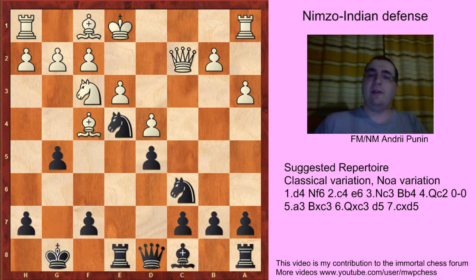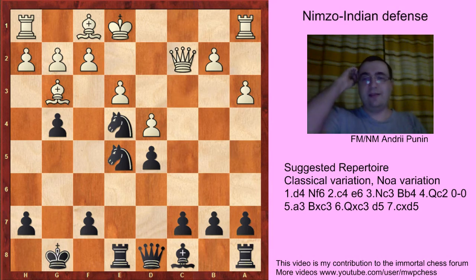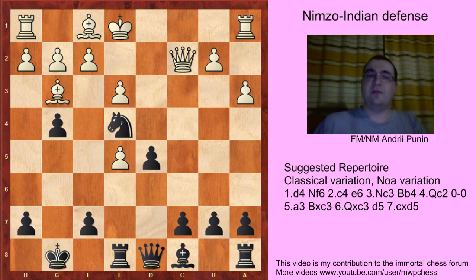But Black plays g5, and Ng3, and g4. The only move for White is Ne5, because Nd2 allows Nxd4, and Black wins a pawn. After Nxe5, maybe in this position White can equalize with playing dxe5 — that's not an obvious move.